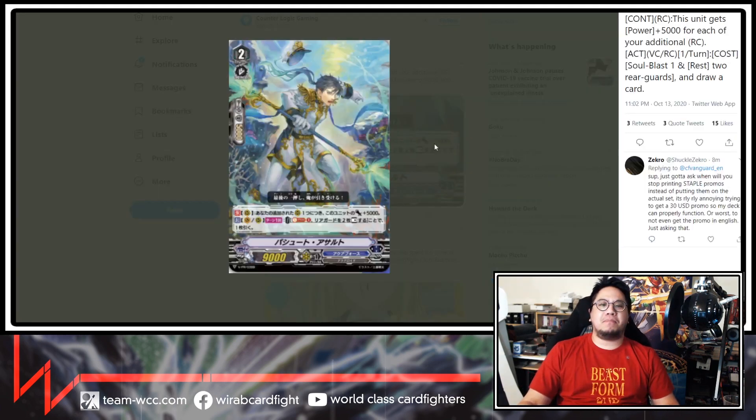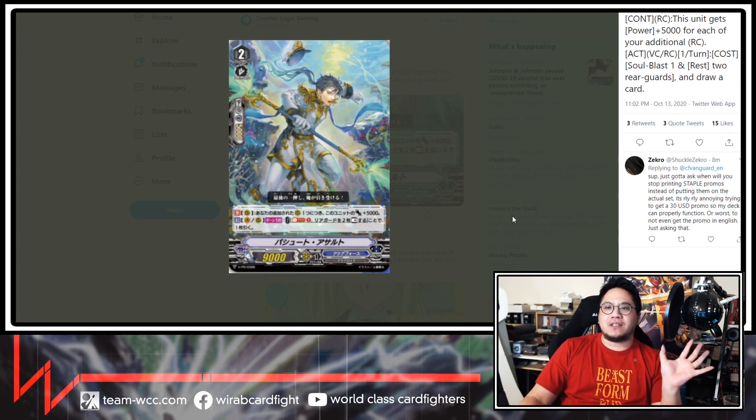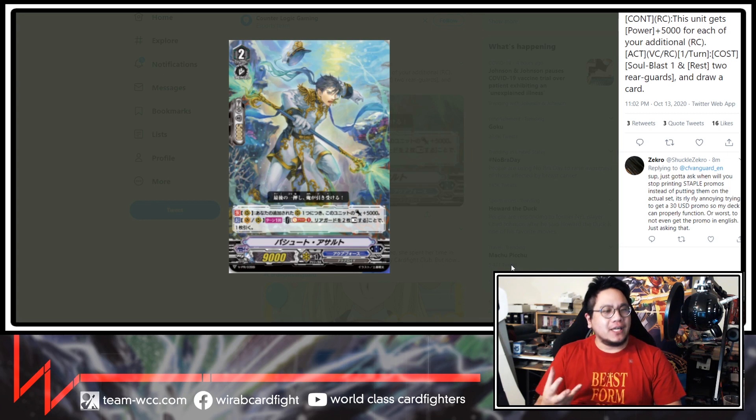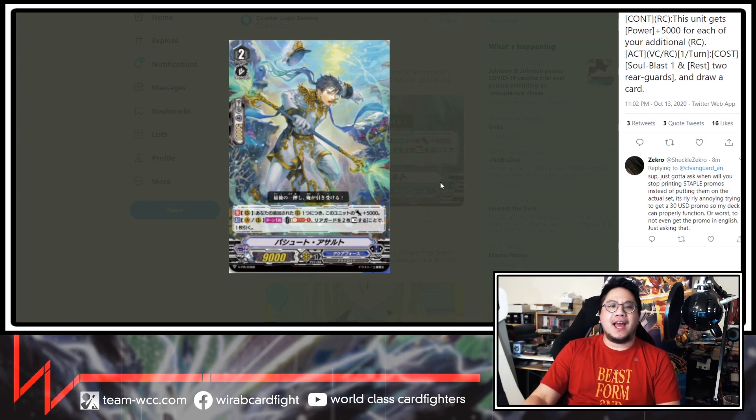First one we have is Peshult Assault. With this unit, it gets Power plus 5,000 for each of your additional Regard Circles, and then Axe Vanguard Circle — Regard Circle once per turn, Soul Blast one, and rest two Regards and draw a card. This card is actually insane in Lambros — you need this card in Lambros. The biggest problem with Lambros is that sometimes it's hard to rest three units to get the strat effect off, and if you don't, your deck is absolute garbage. This hits numbers with its first effect, draws you a card, and rests two cards — that is basically all you need. So this is automatically a staple. It's a PR, so English players, I feel for you. We don't know when it's coming, but hopefully soon.